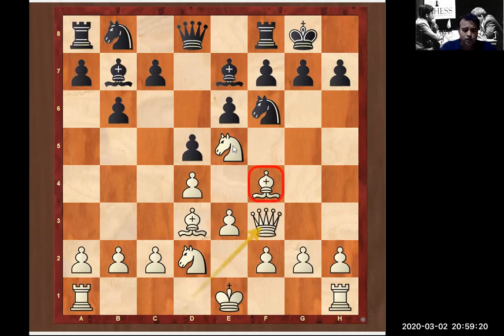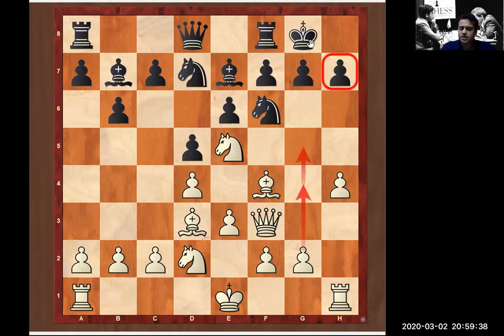White goes for queen f3 — we are ready to attack on the kingside pawns. Now we have 1, 2, 3, 4 pieces attacking the opponent's kingside. Black played knight b7. White starts attacking with h4, and white's plan is to even play g4 and then g5, creating chaos and a strong attack on the opponent's kingside.